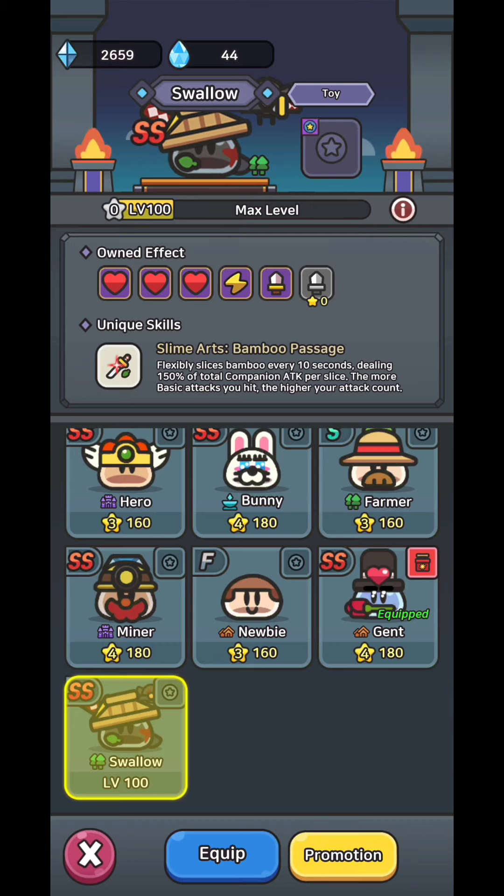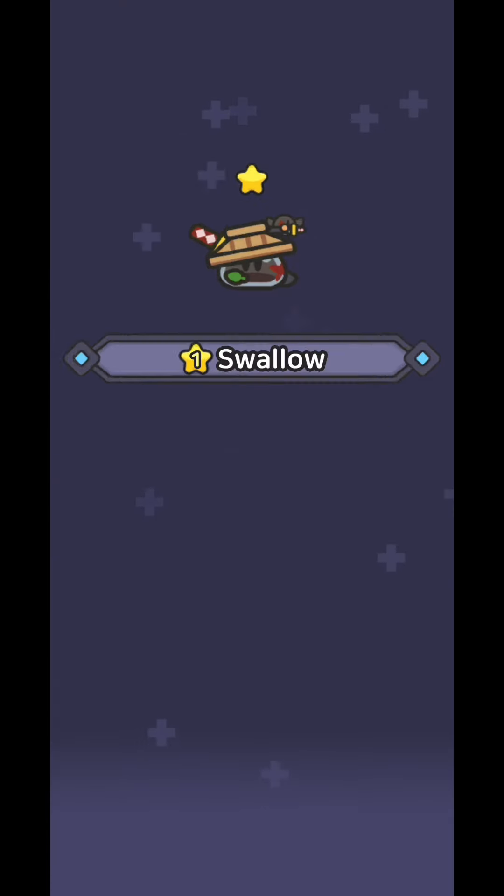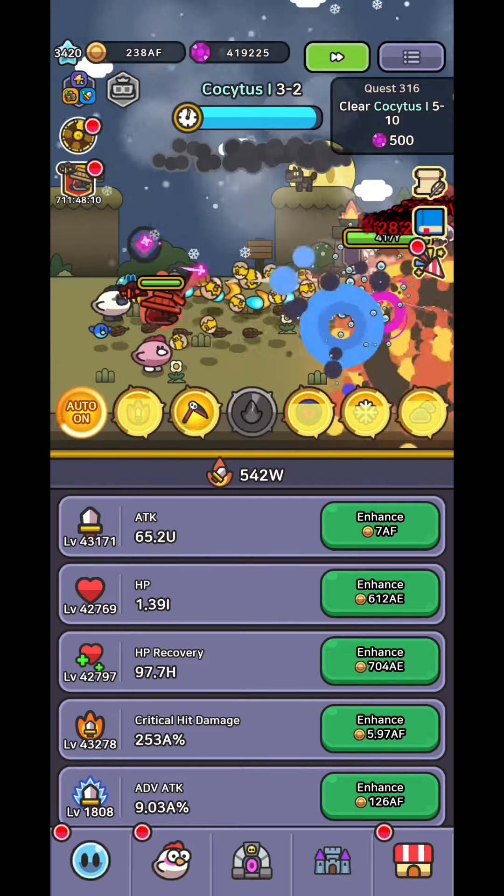We got Swallow to level 120 and I need only one more tier of slime to promote it again. But still we got a decent amount of power which helped me get 3 more stages completed in Kokytus.